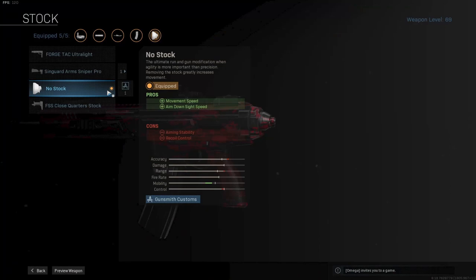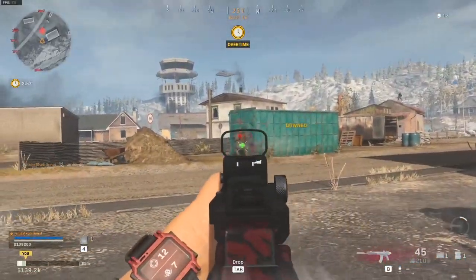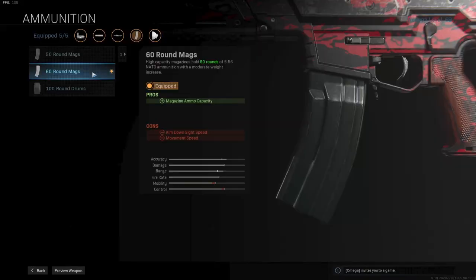For the stock, I chose the no stock option. This will buff my movement speed and ADS speed, saving the mobility of the gun. It does kick quite a bit from long range, but in the mid-range area it feels great. As for the ammunition, I'm using the 60 round mags. I prefer having more bullets but not destroying my mobility completely, so I did not choose the 100 round drum mags.